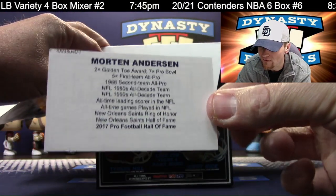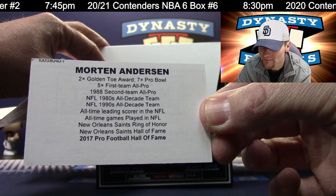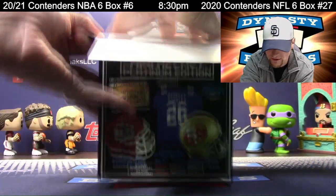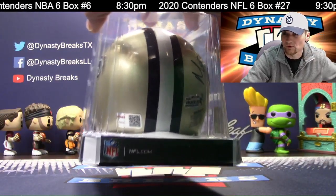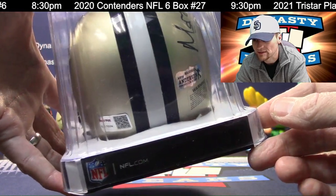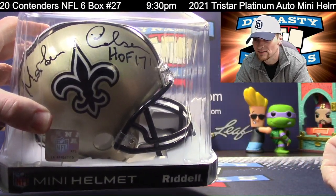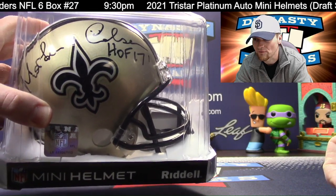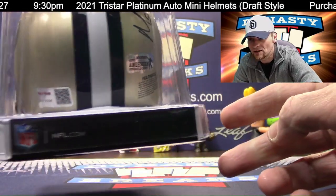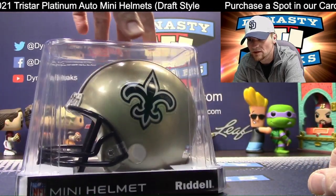A Hall of Fame kicker — Morten Anderson, 2017 Hall of Famer. He was on the All-Decade team in two different decades. Pretty sure that's almost impossible, especially for a kicker given their shelf life and how quickly they get turned over. TriStar Authenticated. Big signature and a Hall of Fame inscription. That is the standard Saints helmet. TriStar Authentic and also Morton Anderson Authenticated — double authentication.